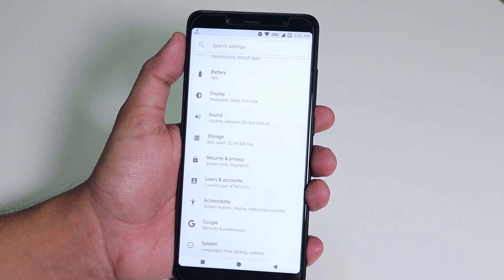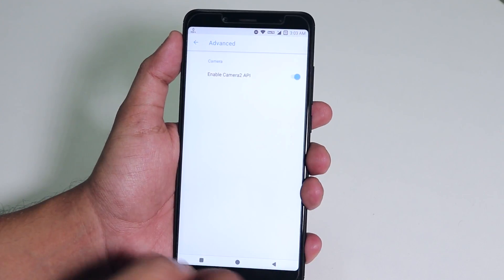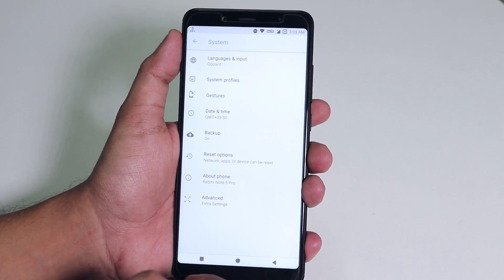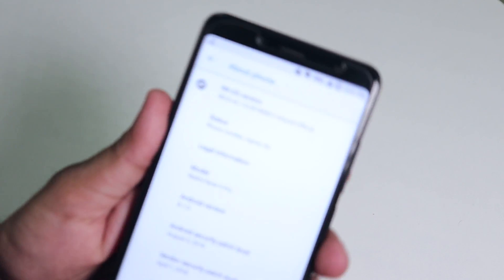Inside settings under system, we have an advanced section where you will find an option to enable Camera2 API. You won't need any root permission or need to flash Magisk to enable Camera2 API in this ROM, which is just great — I will be showing you that later on.